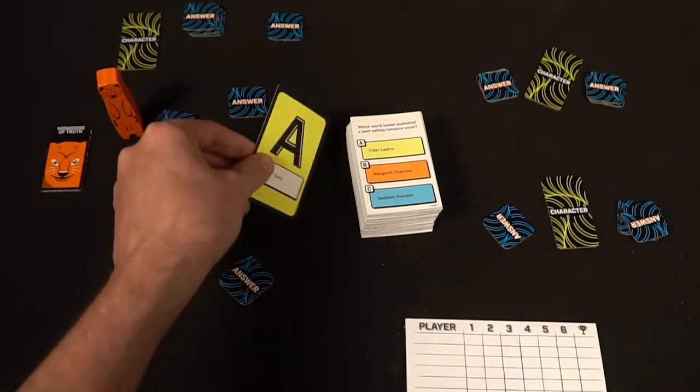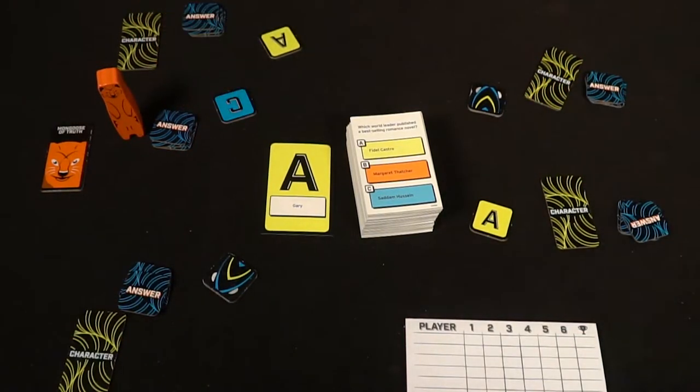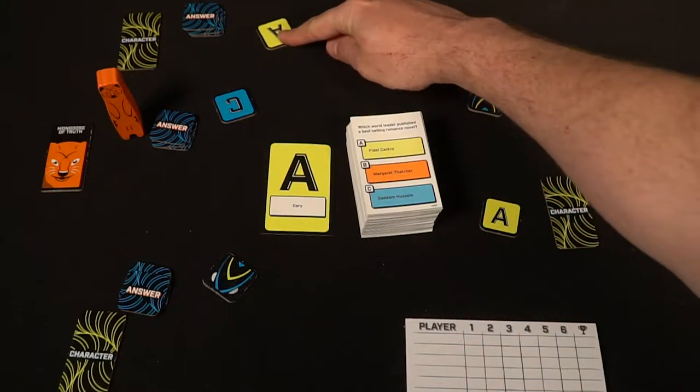Players then secretly hide their answer tokens and each player chooses A, B, or C — except for the snakes, who always choose their snake chip, because they don't care about the right answer, they just want you to get it wrong. Each human will try to deduce the correct answer, while each snake will try to get you to guess wrong and put out the snake chip. After every player has placed an answer, you reveal them. Each player who got the right answer scores points; if you get the wrong answer, you get nothing. Snakes get a point for every player who got the wrong answer.